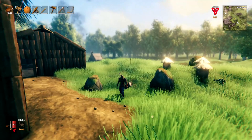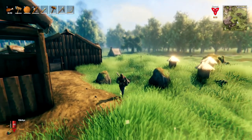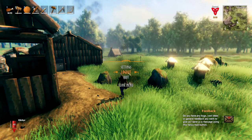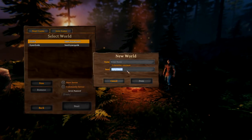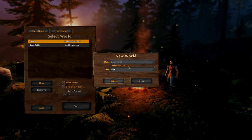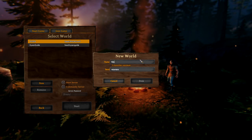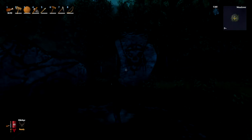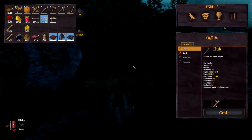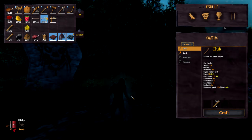If you're unhappy with your world seed but don't want to lose your skills and items, simply load up your inventory with everything you want and log out. Then start a new world with the same character — all your skills and items will carry over. You can see here that after spawning in a brand new world, the inventory and skills are exactly as they were on the previous world.